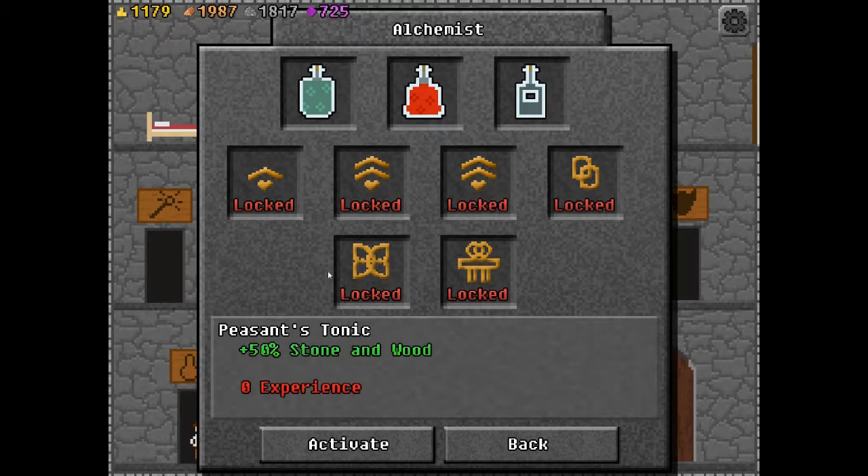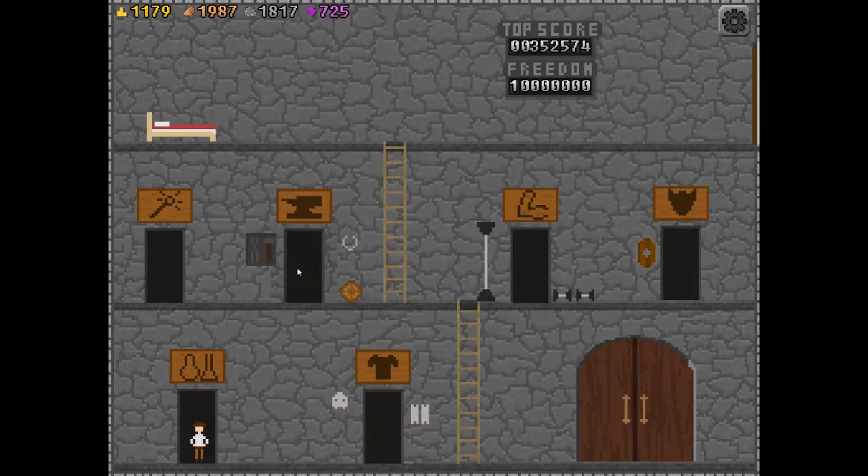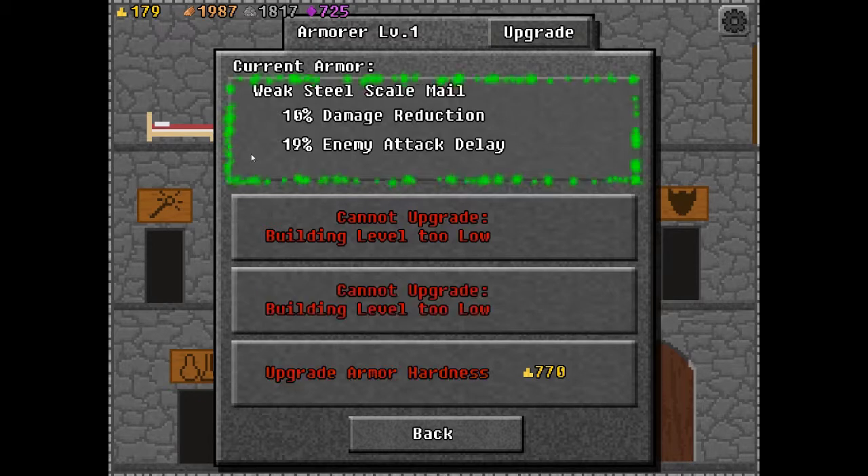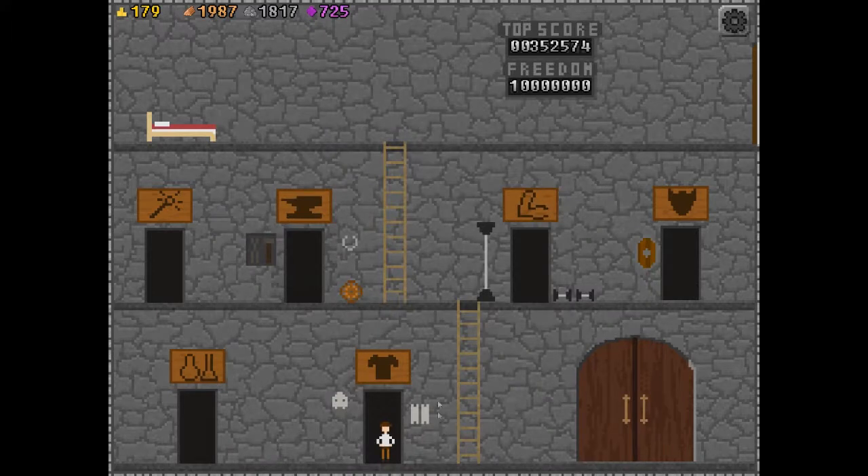You can set these things — this one gives you plus 50% stone and wood but zero experience. So it's like a give and take type thing. And then some of these get locked — I don't know how you unlock them. This one's 25% chance to critical strike but minus 25% damage, so it's sort of plus and minus. We have enough gold to upgrade armor material. So it was 10 and 13% — that increased the enemy attack delay, so they don't attack as quickly. That's cool.